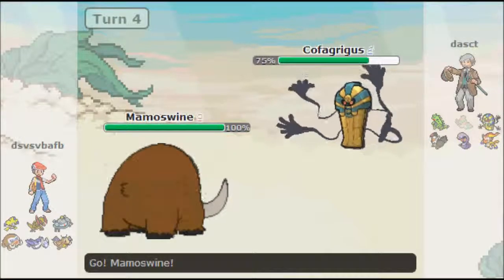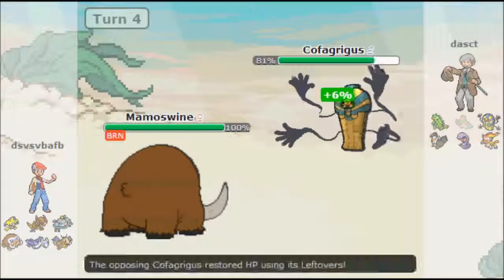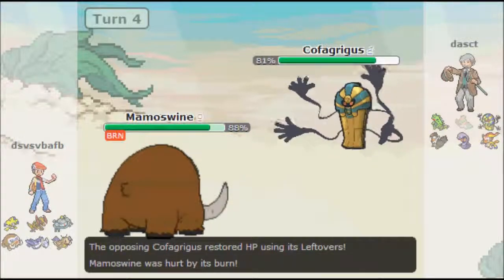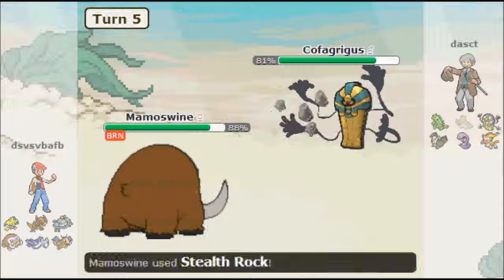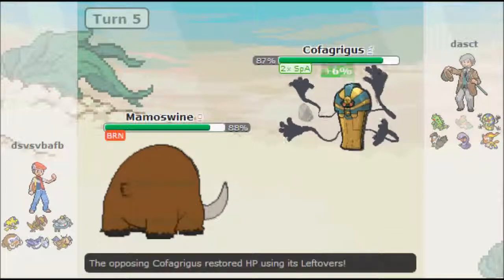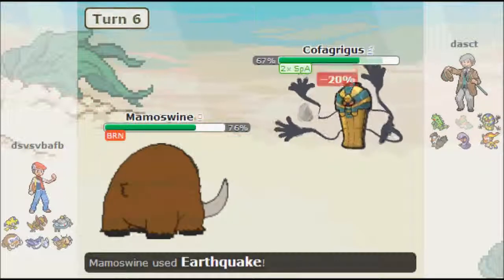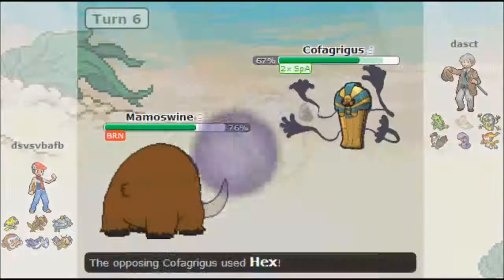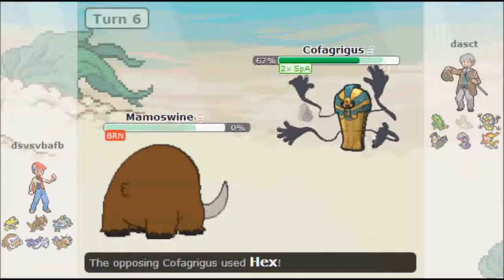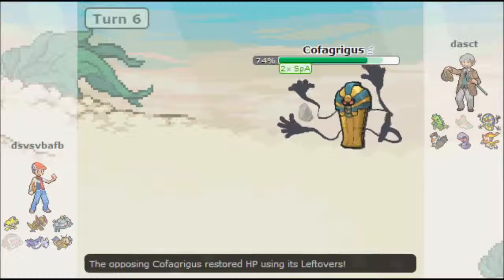In comes Mamoswine. I go for Will-O-Wisp once more and get the burn off. I decided to set up a Nasty Plot because my Cofagrigus is physically defensive, and I knew an attack from Mamoswine wouldn't do anything. So I set up a Nasty Plot. He tries to Earthquake me — eat it up like it's nothing. So I go for Hex and just easily take it out. Cofagrigus is definitely a very good Pokémon.